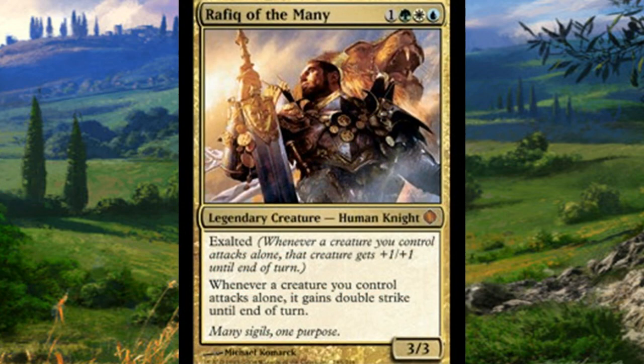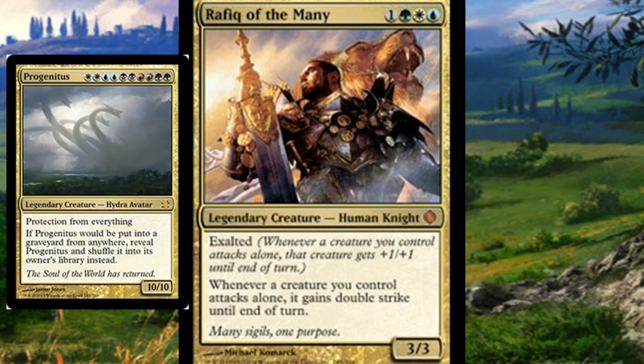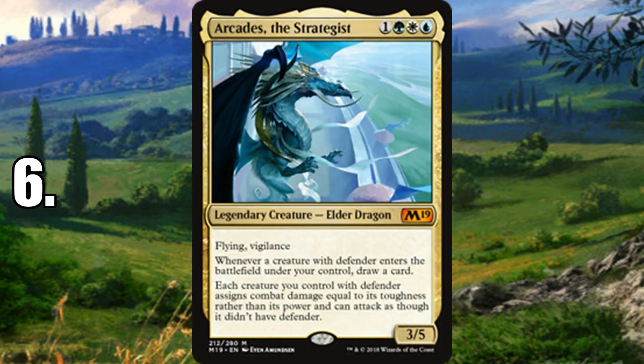Number 7 is a longtime favorite — Rafiq of the Many. If you're going for voltron and want to be taken seriously, play Rafiq. The Alara block leaned into a combat-focused strategy for Bant, and exalted is brutal when coupled with double strike. In these colors you have access to trample, which makes dealing commander damage much easier. The main requirement is getting him up to at least 11 power — fill your deck with swords and efficient auras like Rancor. Rafiq can also be thrown into other commander decks like Progenitus, giving any creature double strike and exalted.